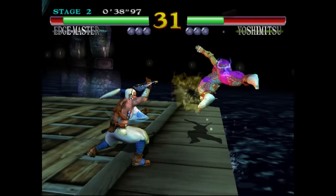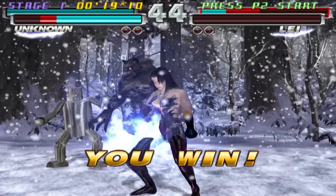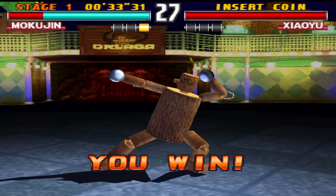More copycat examples: Marionette and Shadow from Darkstalkers, Edgemaster from Soul Calibur, Clonus from Biofreaks, Unknown from Tekken Tag 1, and of course, Mokujin.